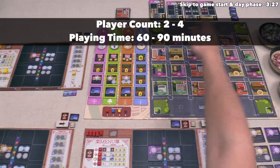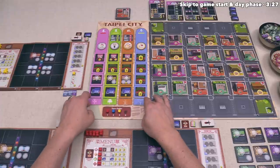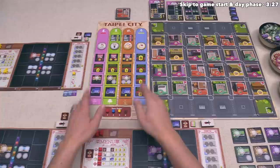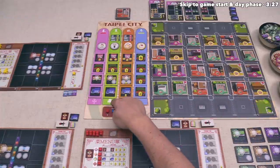Let's start with a brief overview of the game. We have a map of Taipei City, and over there it shows the four seasons. Within each season we will have one round, and in each round we will have a day phase and then a night phase before we go into upkeep and then move on to the next season.